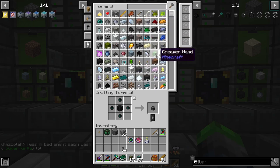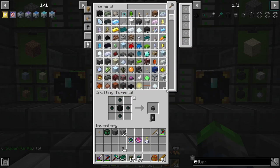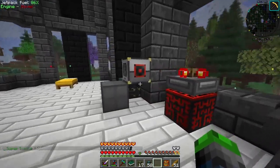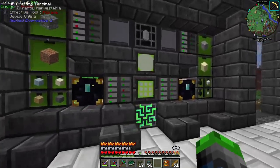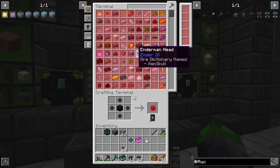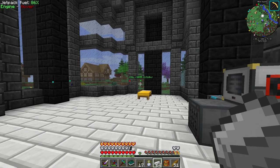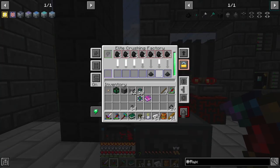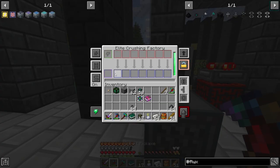Let's make some coal dust using our elite crushing factory. We'll grab some iron and crank the output to the max since I've been AFK for a while. Okay, that's done.